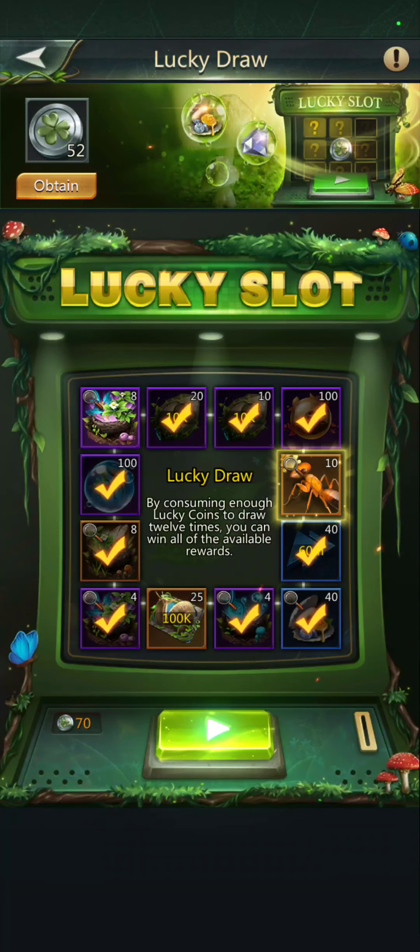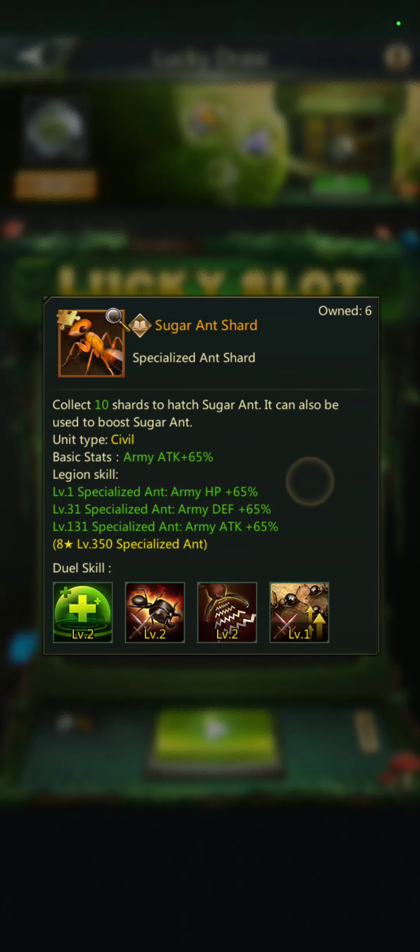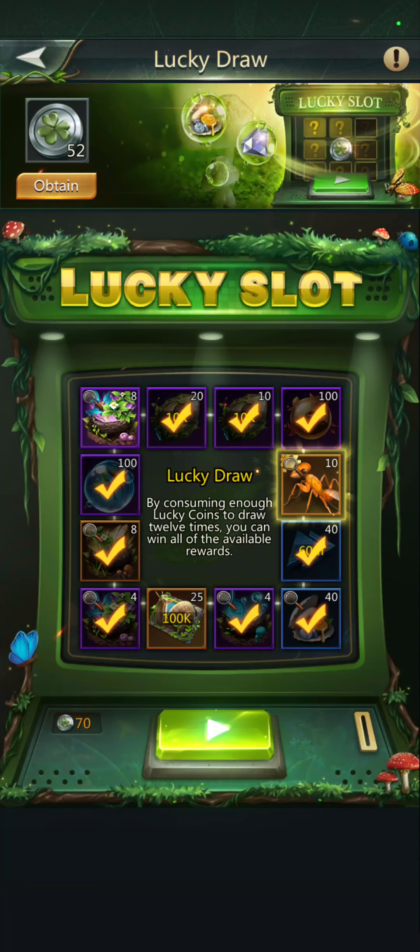This is one of my least favorite events because it takes a lot to get much from it. You can get three or four spins just by doing the quests, and that's about it for the whole two days. There were a couple things I really wanted to get: the snail experience and the sugar ant.